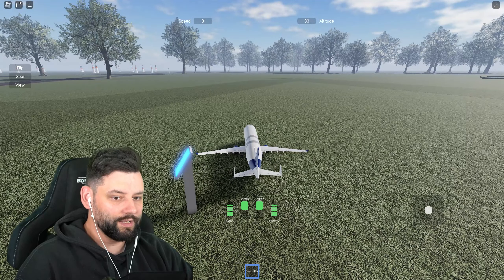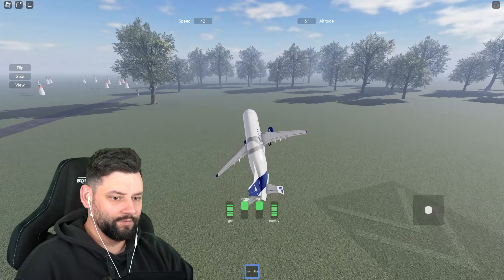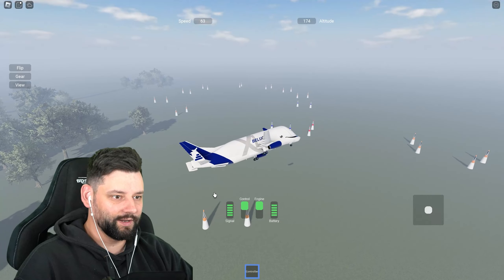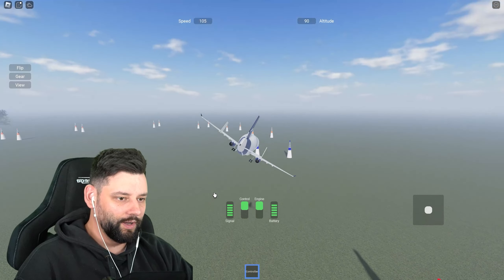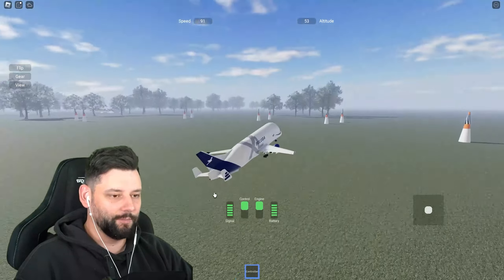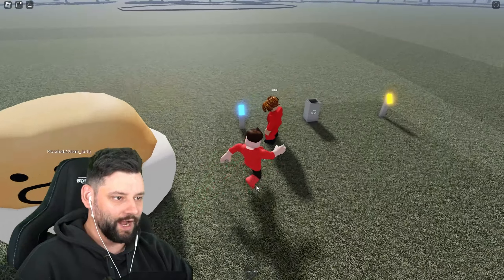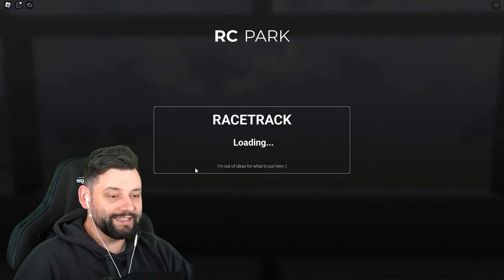I'm not sure how the Beluga is gonna go with this — it's not really a plane made for this kind of stuff. Let me change the view, let's up the throttle and take off. We're now flying, and this little track allows you to fly through these little obstacles, but the Beluga is not made for any of this stuff. I can do all kinds of loops which is pretty crazy, but it was not made for this area.